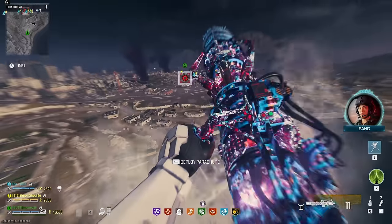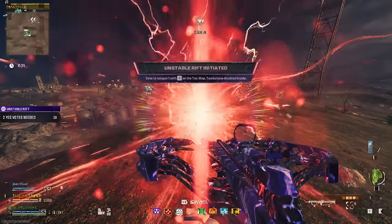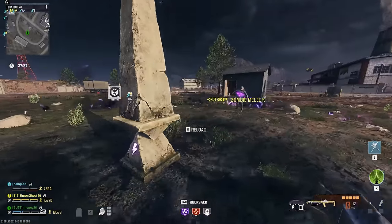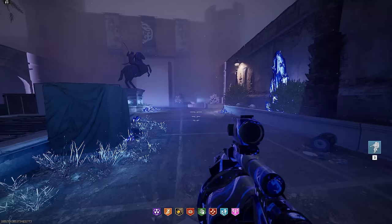In my experience, the Unstable Rift will spawn a few hundred meters away from you, even if you are the one to complete the Monolith. So using the Scorcher is the best way to increase your odds of getting to it the fastest. But if you don't make it in time and another team takes it, you can still do three more Monoliths and spawn another one in. You can spawn an unlimited amount of these per game, as long as you can find the Monoliths to do it.